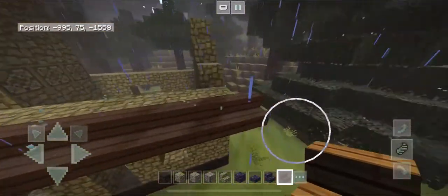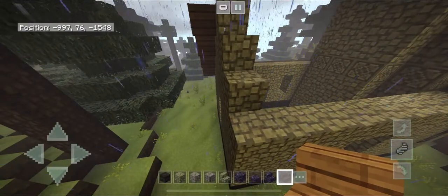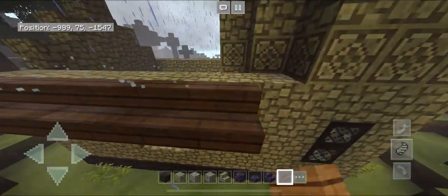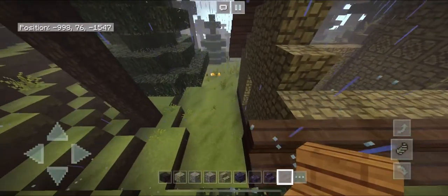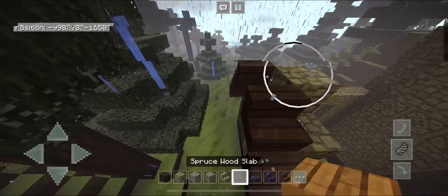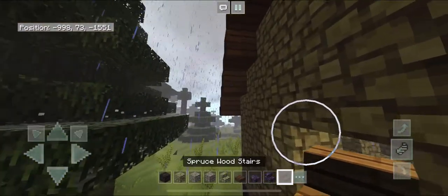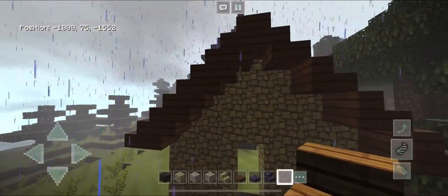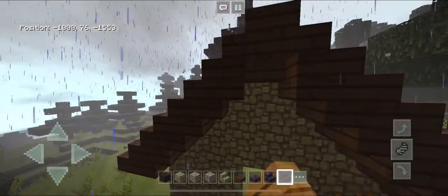Make sure you have that one block extension and do the same for the back side. Grab a spruce slab and fill in that little section, then grab your wood stairs again and put upside-down stairs under the trim for more detail, making it look less incomplete. In the middle section, place an upside-down stair facing towards you.